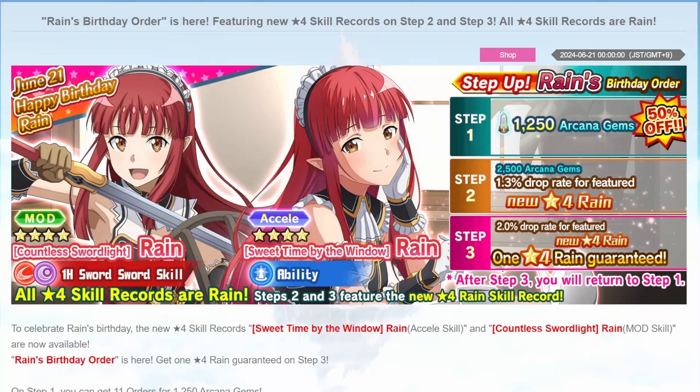Hello guys, Migitubu here, welcome back to another Sword Art Online Factory video. Today we're back with another review because we have a new banner — it is Reign's birthday, so happy birthday to Reign. We're gonna have a look at her two new birthday skills: Countless Sword Light Reign, which is a mod skill — mod sword, Snatch and Dark — and Sweet Time by the Window Reign, which is an Axel ability.